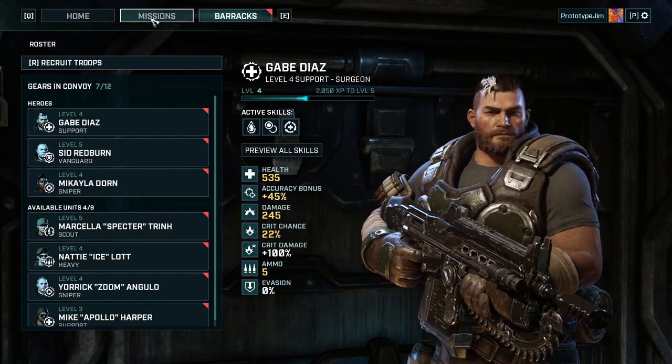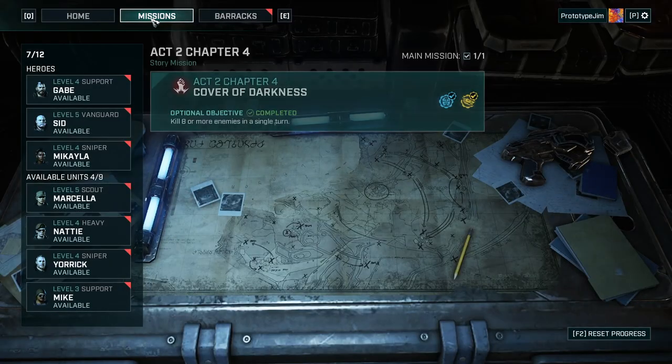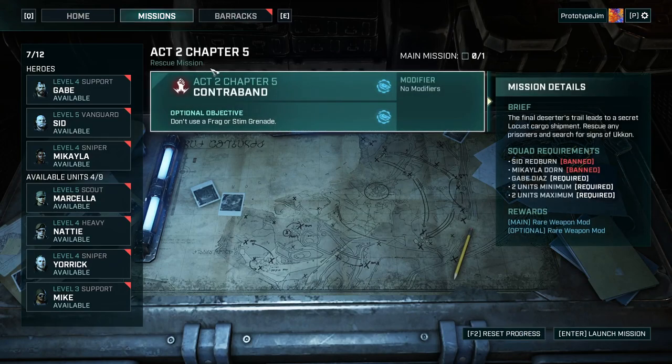That could be quite handy — it's 2 action points for closing an E-hole. That could have been good as well — going for that one. I'm happy with them for now. Anyway, I'm Prototype Jim — thanks for watching. Let's see what my next mission is, and I will see you in the next episode. Oh dear god, what a mission — goodbye!